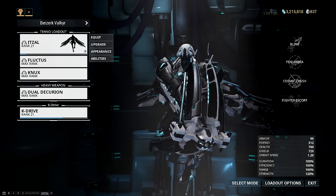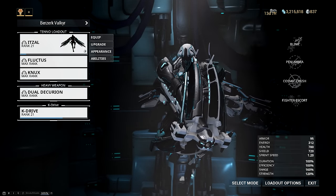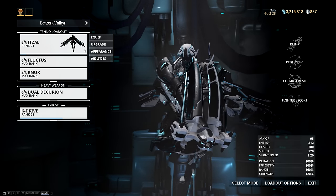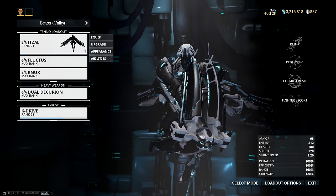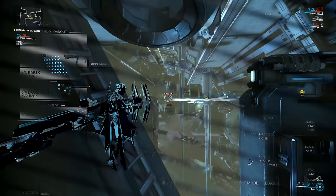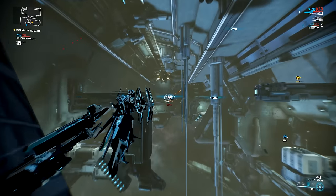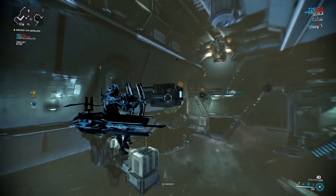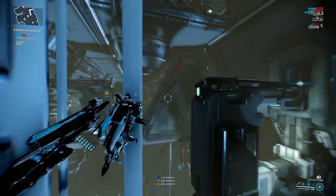The best setup for farming in Arcwing missions in my opinion would be the Itzal Arcwing, which has a blink that teleports you forward, and a Cosmic Crush ability which vacuums everything to you — great for picking up loot. And the Fluctus for its absolutely mad AoE. Both Arcwing missions are pretty straightforward: just jump in, play the mission normally, hope for teammates so more enemies spawn, and pick up everything you see.